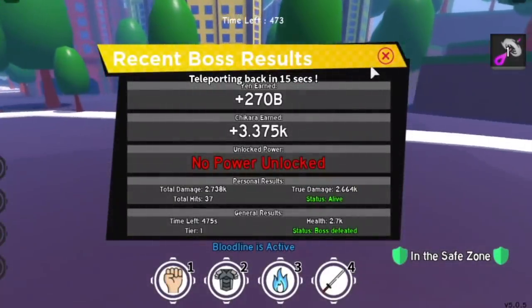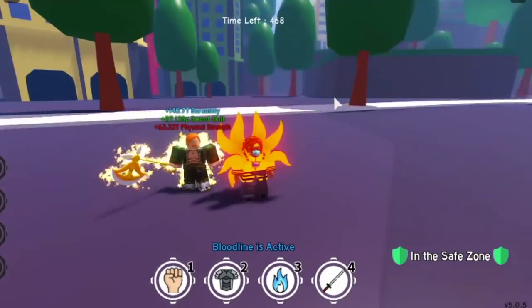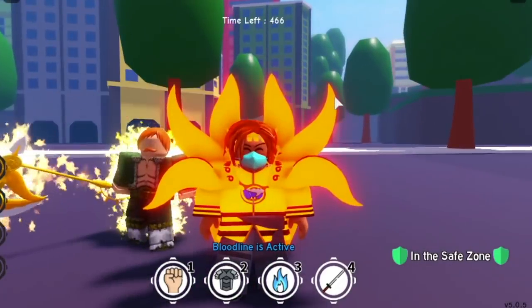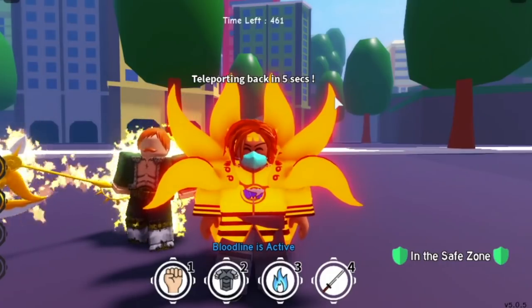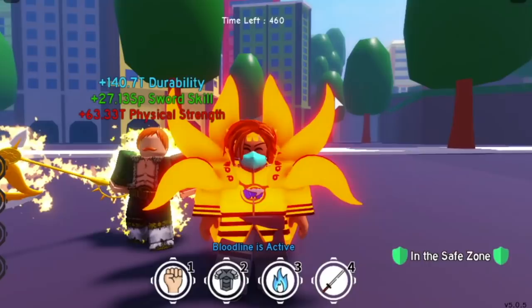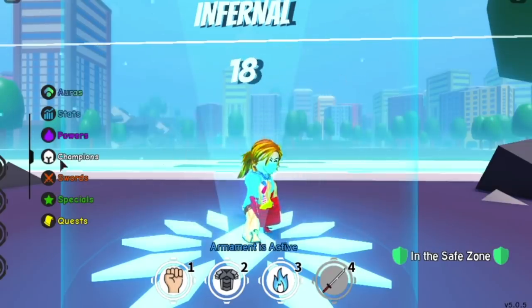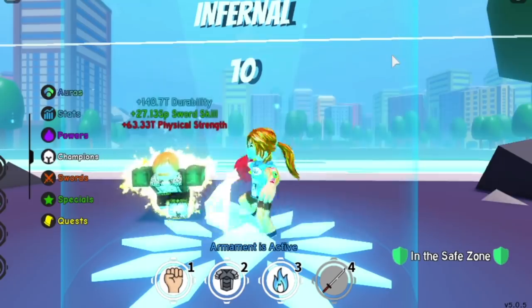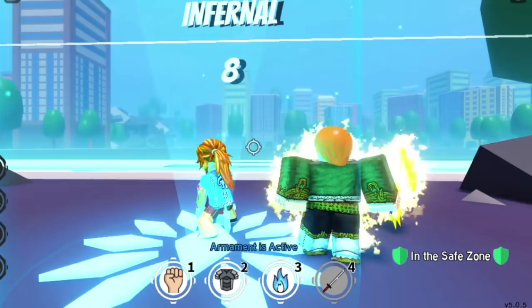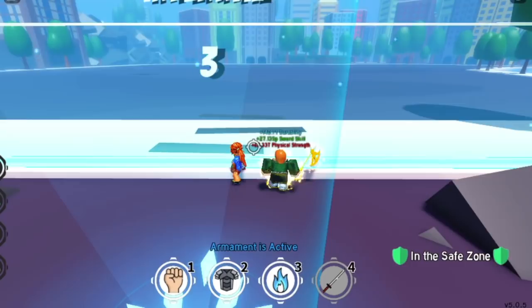Moving on to our last guide. For this one, you need Fight Pass 2 to unlock the Kurama Cloak and the Fragrant Olive Armament — I said 'olive oil' in a previous video, and I appreciate everyone who noticed that. It means you're watching the whole video. For this strategy, don't forget to equip your sword.